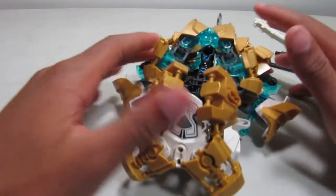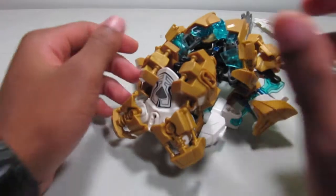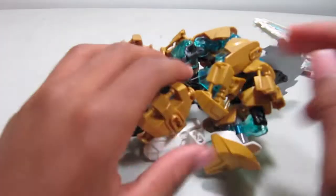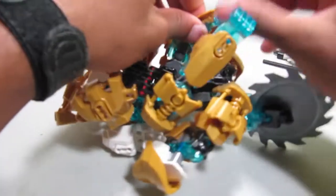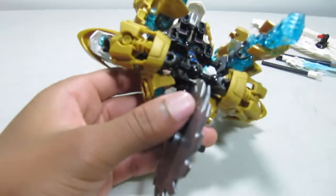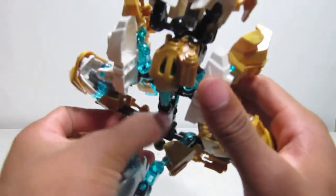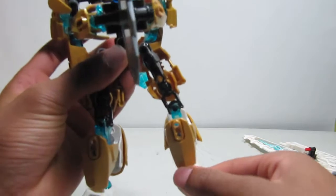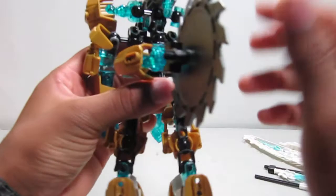So let's get into the transformation. First thing is to pull these off, and then pull the arms out like this, straighten out the hands, and just leave those there. You probably don't have to angle up for this step. Next you're going to pull the saw wheel back at these two ball joints, then pull out the legs and straighten those out, straighten out the feet, and there you go.